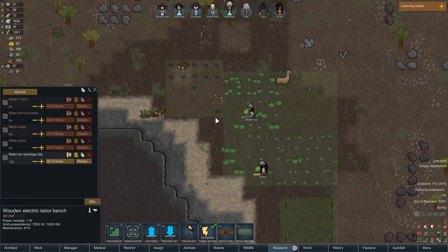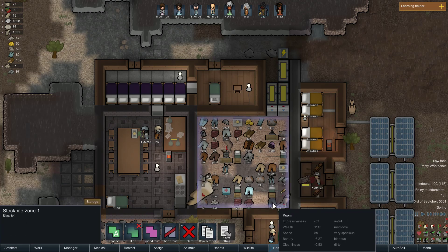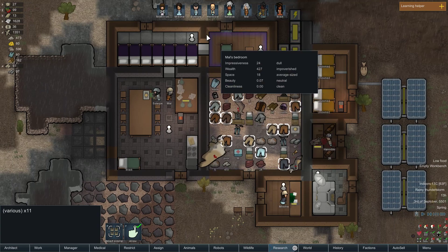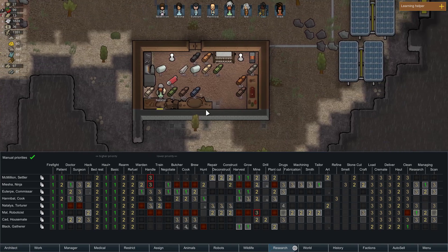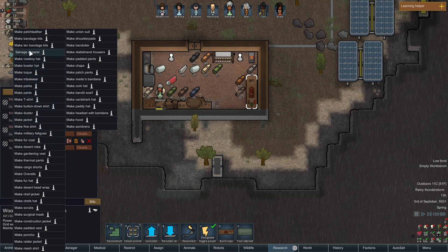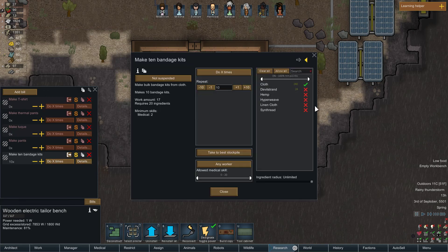Meal heal root is all being used right now. I've got a fair number of extra pants. Don't use devil strand — it takes 20 ingredients so I can make 12. Let's do 10.